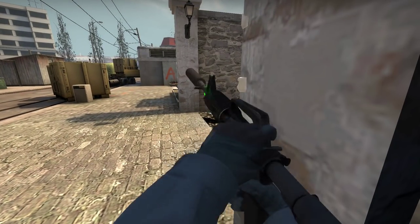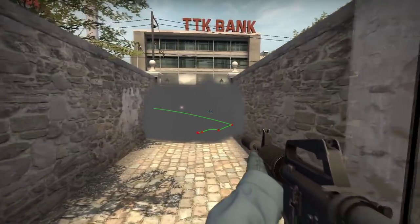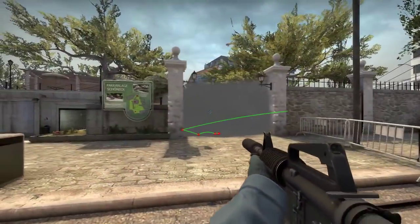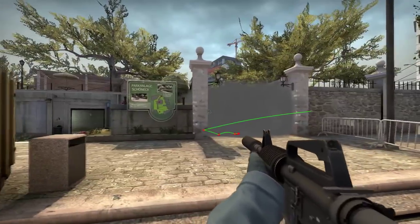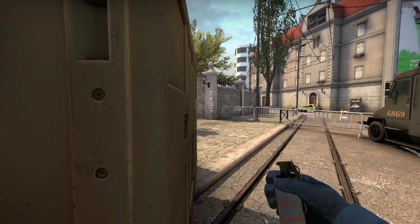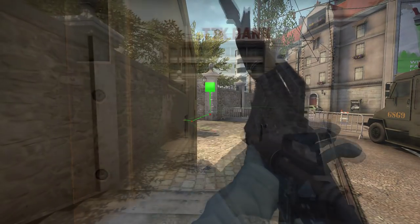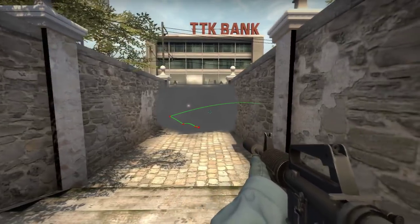Here's probably one of the better smokes — this stops them getting onto the site quite nicely. However, it does give up control of Long A to the terrorists. So just be careful when you use these smokes, making sure you figure out how much map control you have, how much map control you want, and how long there's time left on the round.